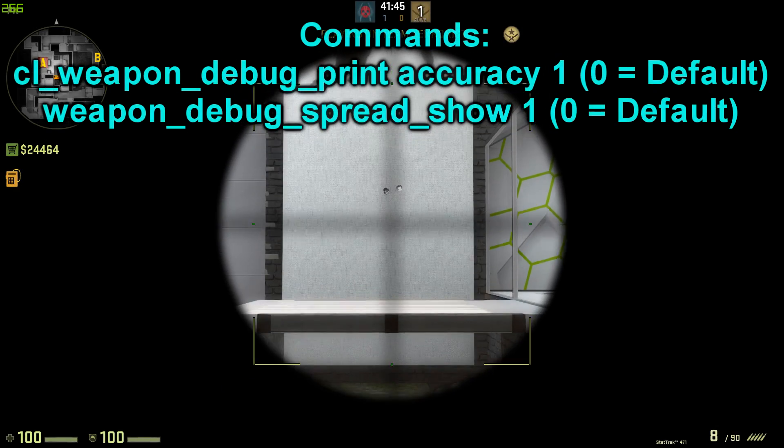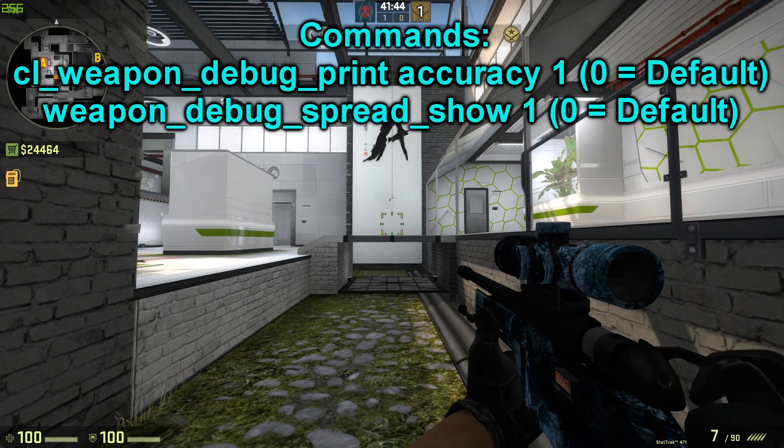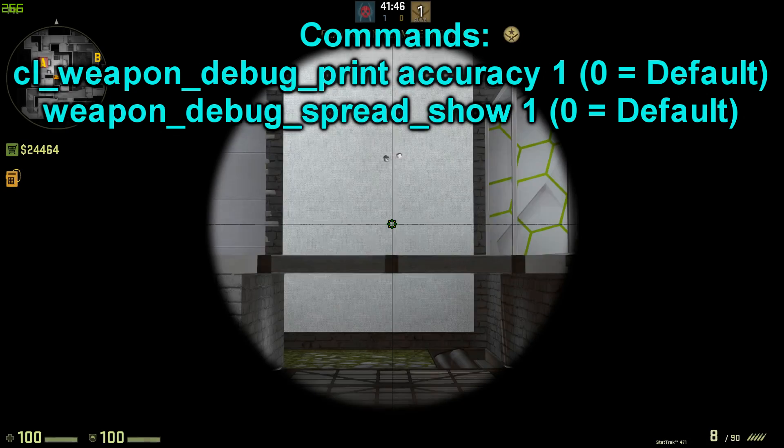The commands I used for testing were these two commands which make you see the accuracy of the gun live in the game. The last command also requires you to have a dynamic crosshair to work.